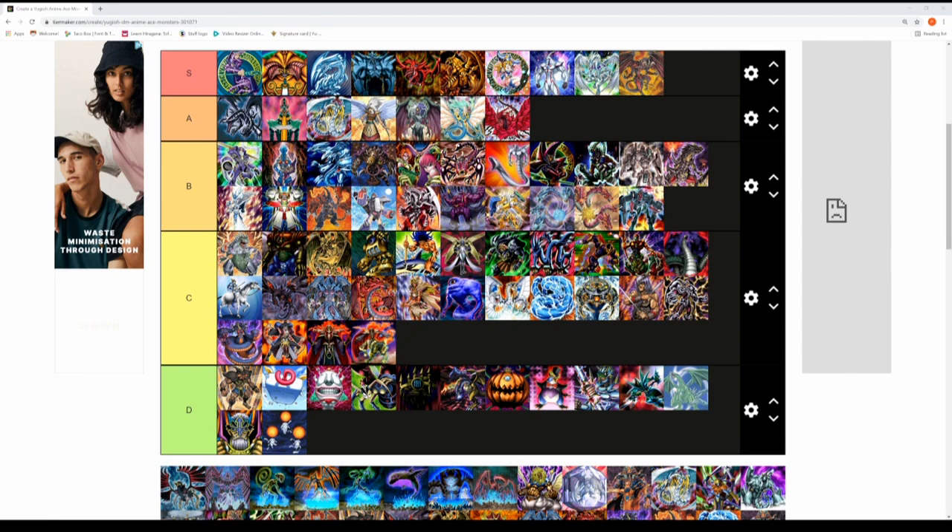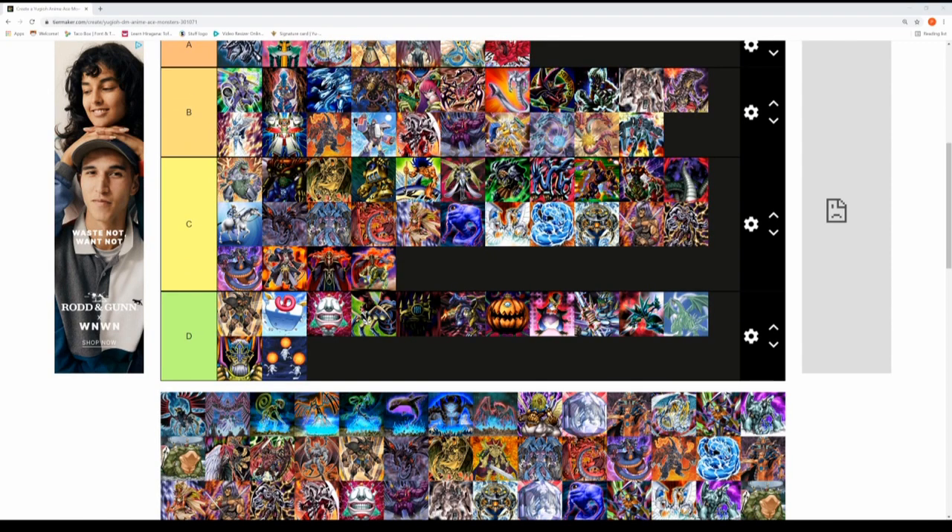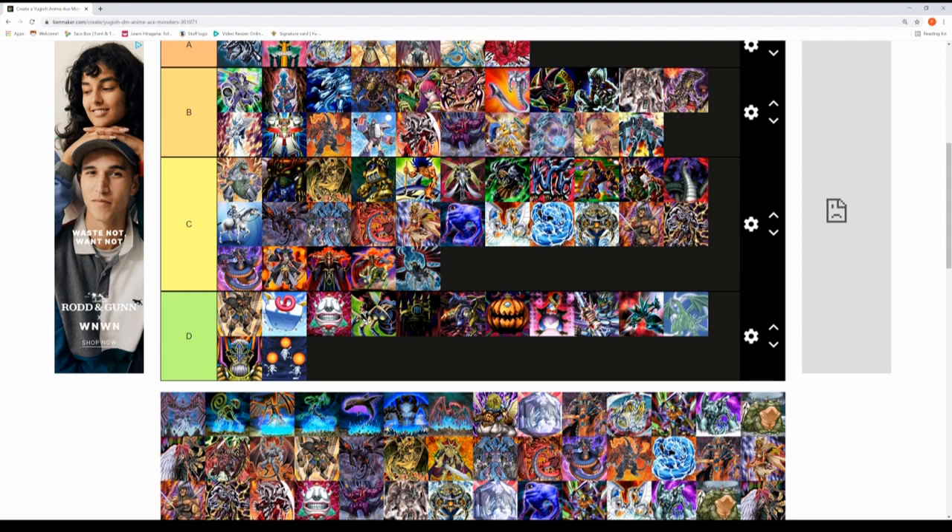Crow Hogan and Black-Winged Dragon. Honestly, I probably wouldn't have this as Crow's ace monster — I think Black-Wing Armor Master is a lot more efficient and would rate pretty highly. Black-Winged Dragon is one of the weaker dragons out of the 5D's characters. Unfortunately for Crow, if this is his ace monster it's kind of disappointing, but it's a C tier rank.